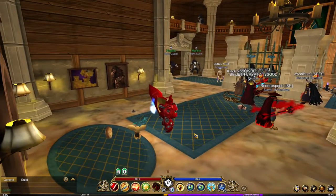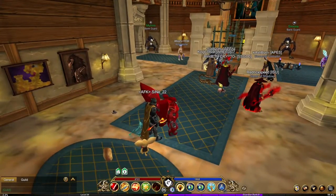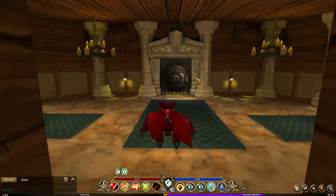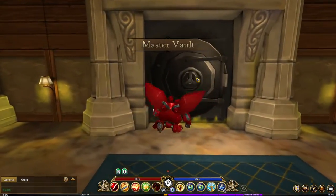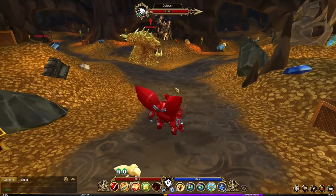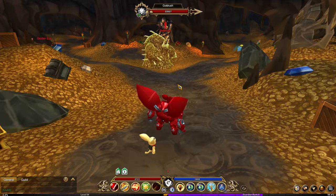So basically you just go to your map, go to the Battle of Bank, and you run down this way, go left, run down the corridor, go all the way down to the Master Vault, and then he'll be standing right there.